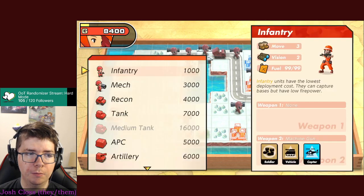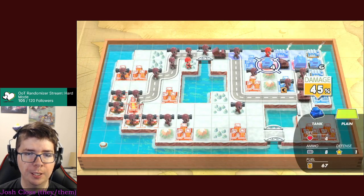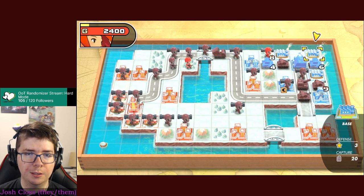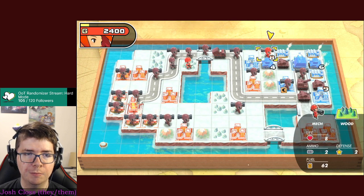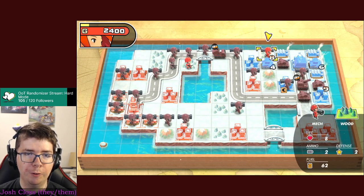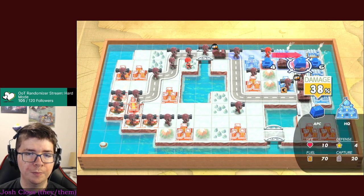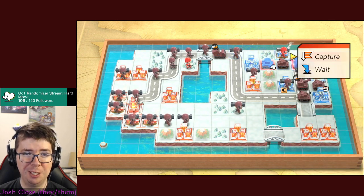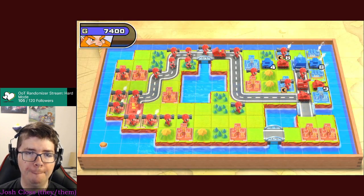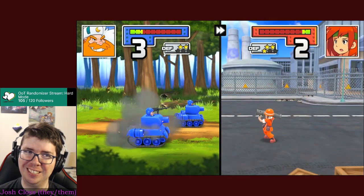We're going to have so many mechs on this screen. Rockets is going to be able to take out this tank next turn. If I go here, they can deploy fewer units next turn - I think that's what I do. Best they can do is deploy three units this turn.